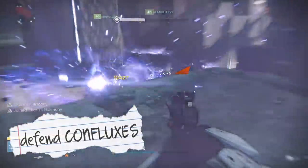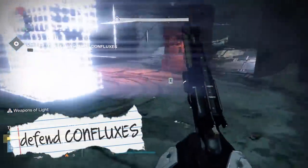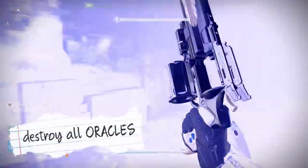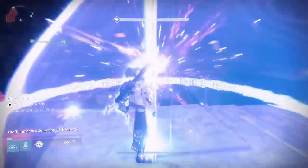First, you're going to need to defend one Conflux. Then you're going to need to defend two Confluxes. Then three. Then you'll have to destroy all the Oracles — that'll be fun. And when all of that is done, you'll have to fight the boss and kill the Templar.